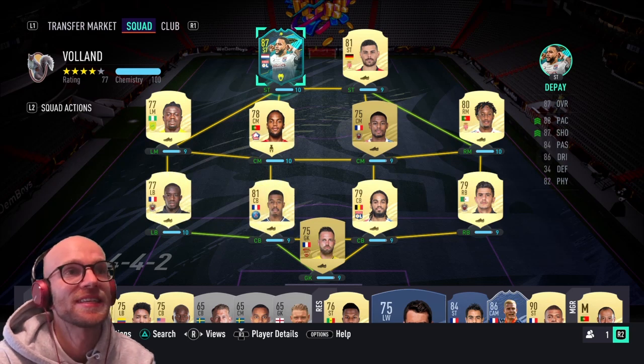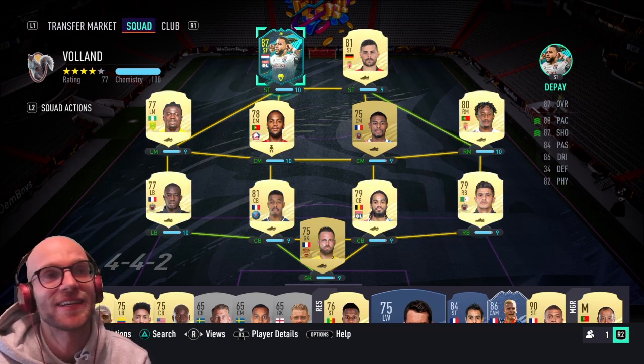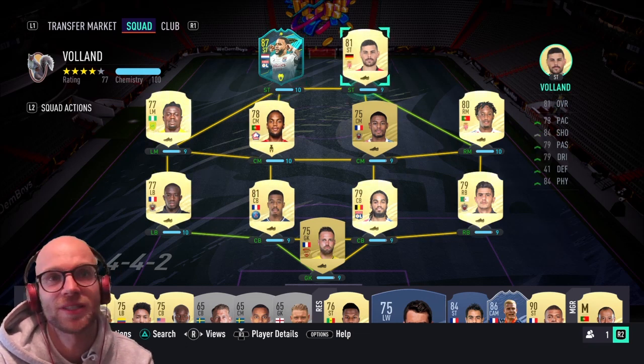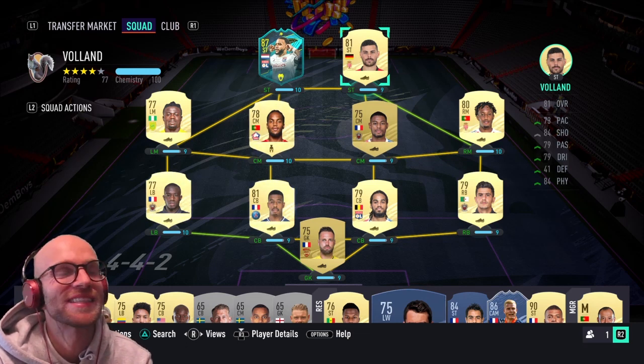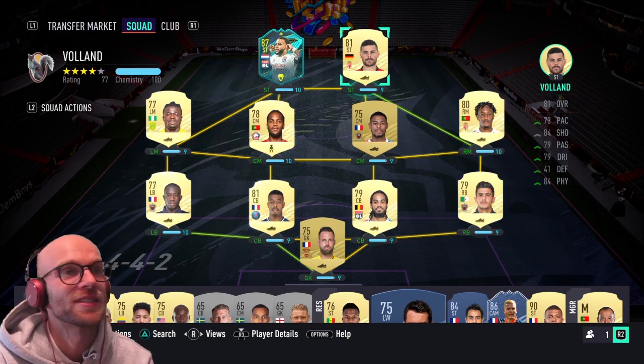There are two ways to go about this team. One is to have a German up front because you need to score eight times with a German player, and in Ligue 1 that is of course Kevin Volant. The downside is he has 73 pace, 84 shooting and 79 dribbling, so this guy is not very good. If you have him up front you can try to score a goal and then sub him off.